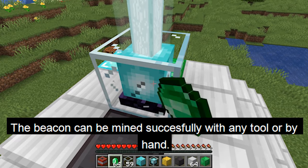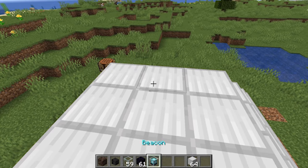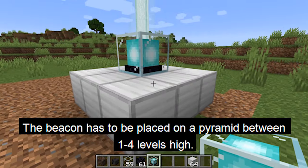The beacon can be mined successfully with any tool or by hand. Once you've crafted the beacon, you can place it on top of a pyramid.